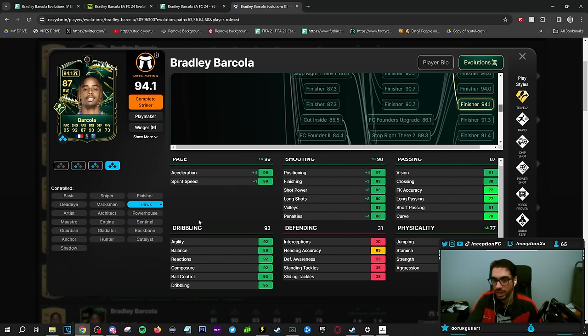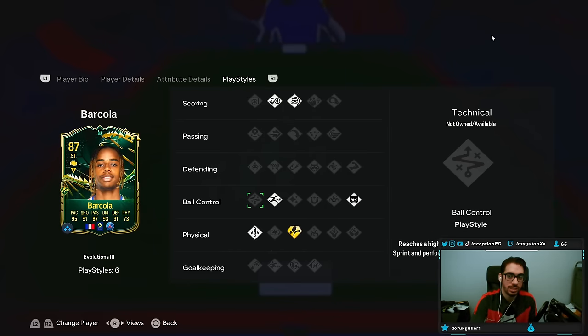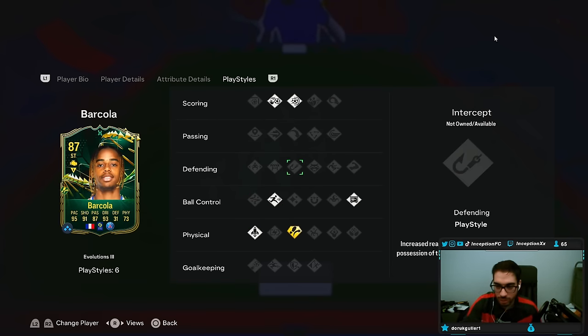With this card in-game, playstyle-wise he still has Rapid and Press Proven. Would it have been nice to give him a Technical playstyle? Yes — but maybe that's something they give him in the future to compensate for the body type and dribbling animation. Definitely still a very good card. If you need the links in your team, he's still going to do work for you — just be mindful of those two things. Hopefully you guys enjoyed this video today — I'll catch you for the next one. Thank you for sending me the card, I really appreciate it. Peace out dudes, love you guys.